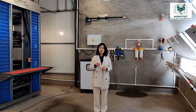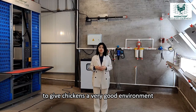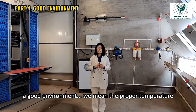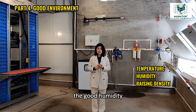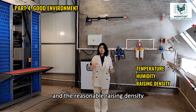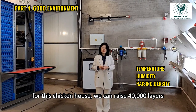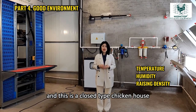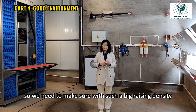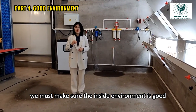The second way to increase egg production is to give chickens a very good environment. A good environment means proper temperature, good humidity, and reasonable raising density. We need to make sure that with such a big raising density, the inside environment is good.